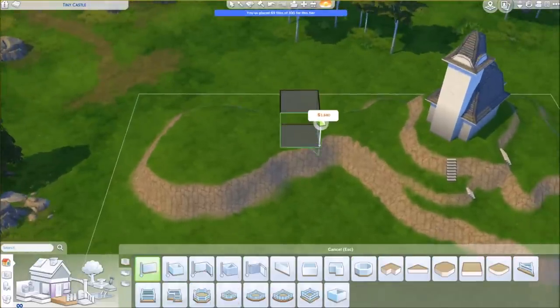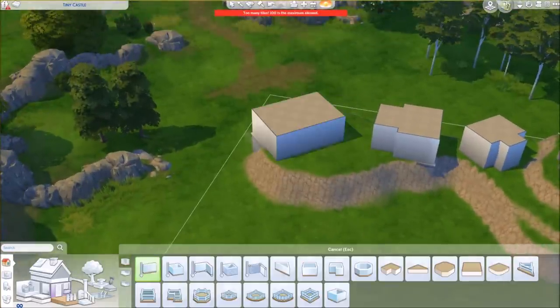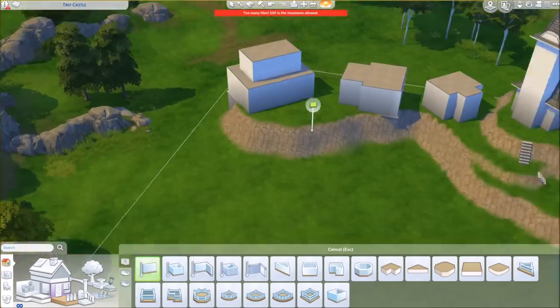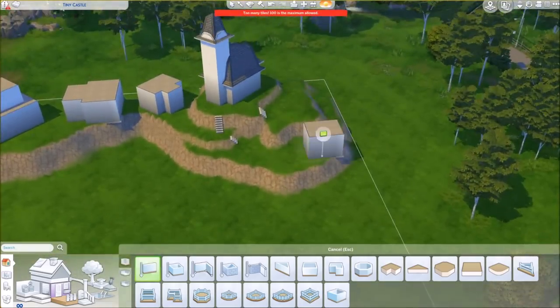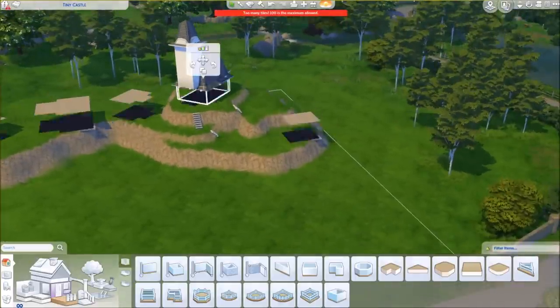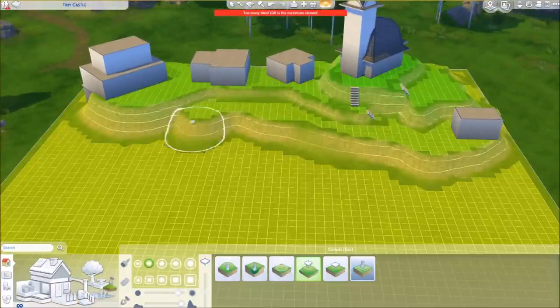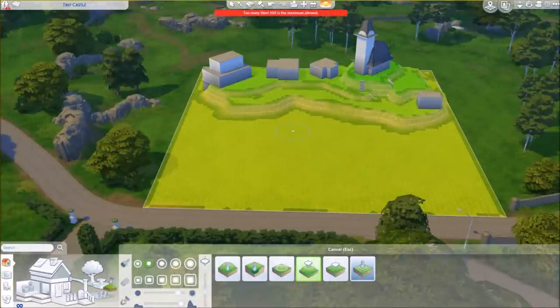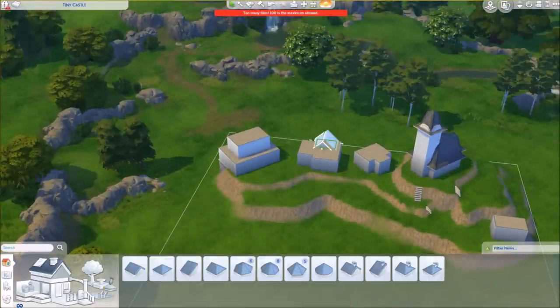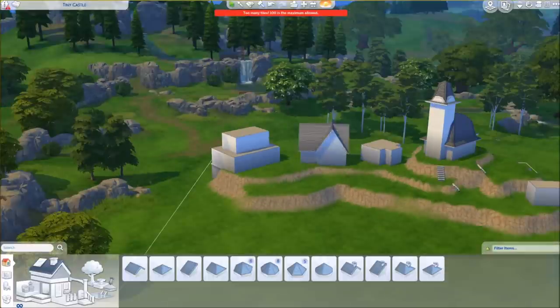You could already see me putting down some terrain paint and a church. I have the tiny residential lot activated so I can see how many tiles I have. Some of you challenged me — since the Tiny Living stuff pack came out — to build something huge using my trick. For those who don't know what trick I'm referring to, I did a tutorial about how to trick the game into having just a micro home with just 30 tiles. This whole village is just 30 tiles. I'll link the tutorial in the description.